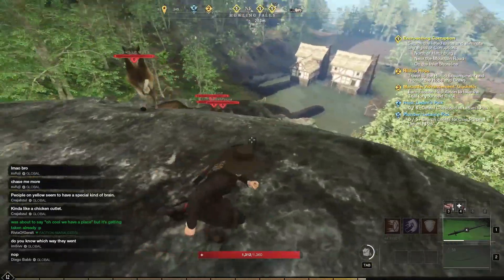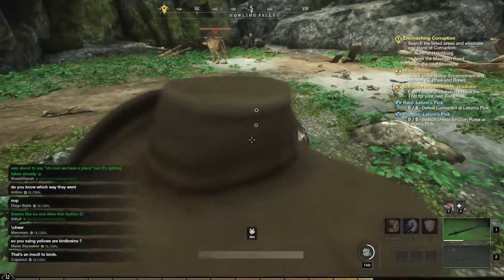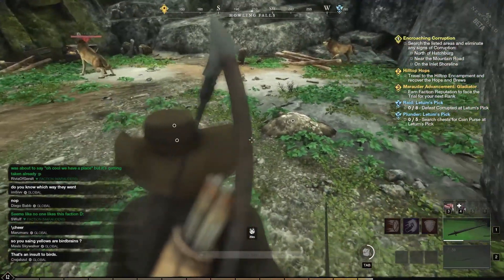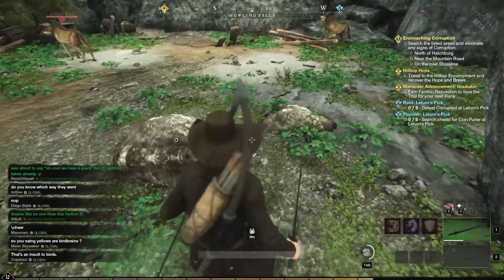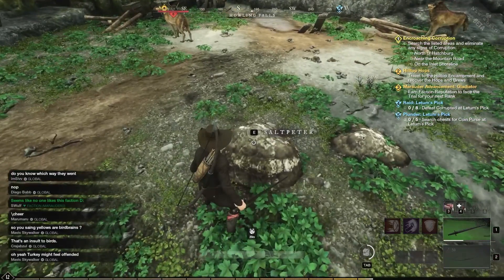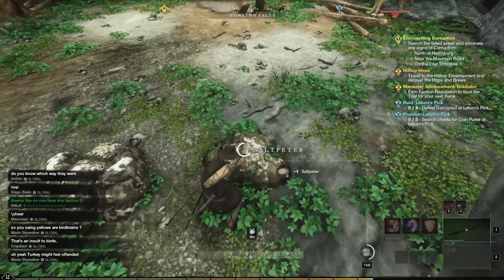If you see that wolf icon on your map, this is actually saltpeter right here. A lot of the saltpeter in many different caves aren't as pronounced as these ones. A lot of the times they will actually look like just mounds of dirt. But if I get close enough, this is saltpeter right here. You don't need any tools for this — you can simply walk up and collect it.